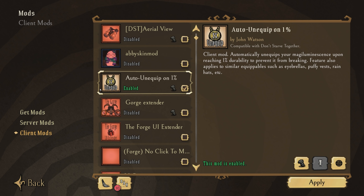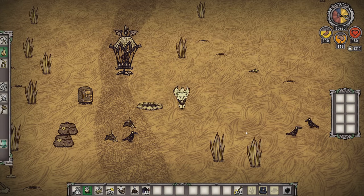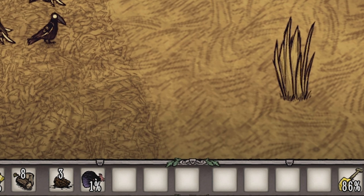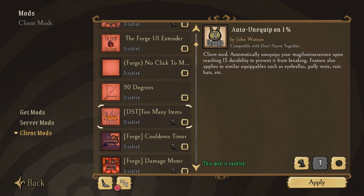The first one is Auto Unequip on 1% by John Watson. This is a new mod to the list — one I thought I could get along without, but after losing very valuable items like Magiliminescence or my Ibrella too many times due to distraction, this mod can really save you from a lot of inconvenience for those times when your attention lapses and you forget to unequip something that could self-destruct.